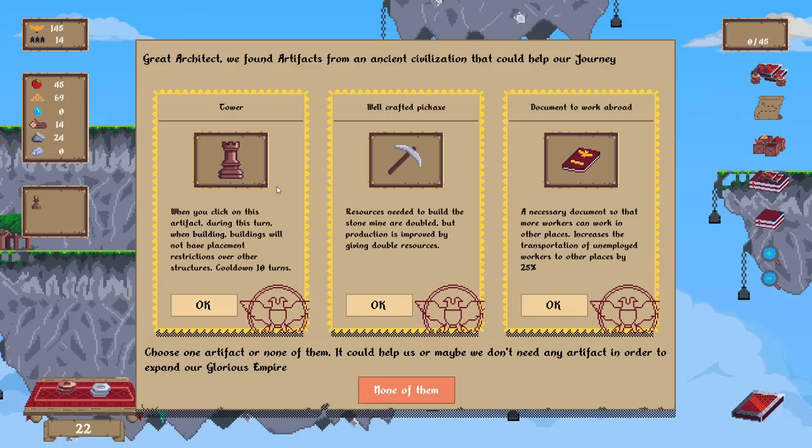When you click on this artifact during the turn, building buildings will not have placement restrictions over other structures. Are you saying, like, when they get grumpy when they're building by each other? Or are you saying we can build on top of things even though it normally wouldn't say so?